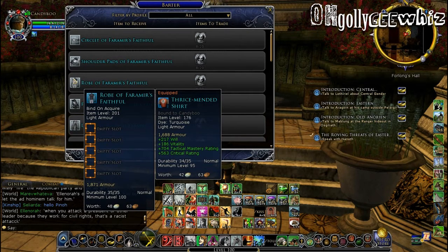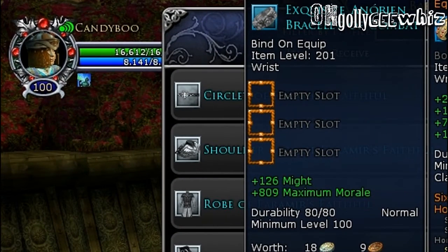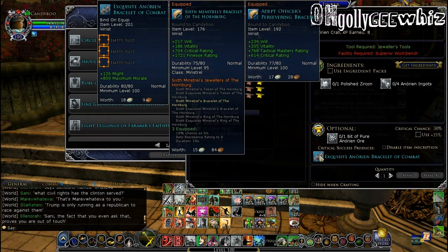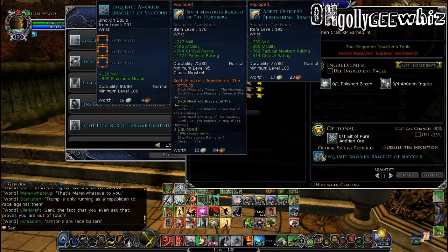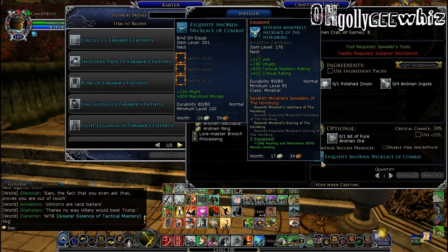Not only is there slotted armor, don't forget there is also crafted jewelry. I'm a jeweler on this character. Crafted jewelry basically looks like this — three slots — and for the most part some people use all crafted jewelry because they come with morale. Some use three crafted jewelry and three Big Battle jewelry. The outputs are agility and will, but the morale is all the same, and it comes as bracelet, earring, and other pieces.